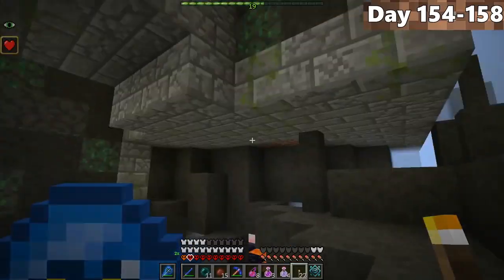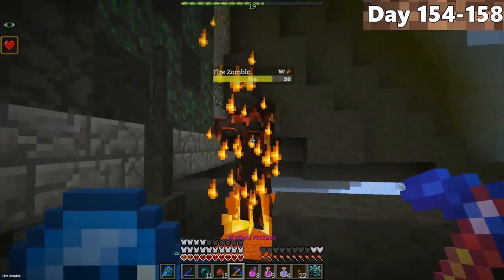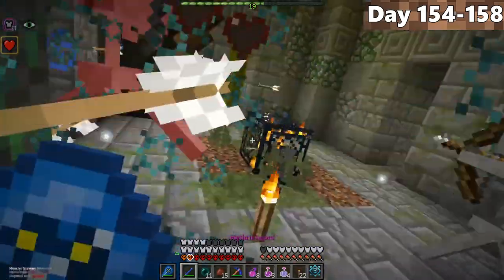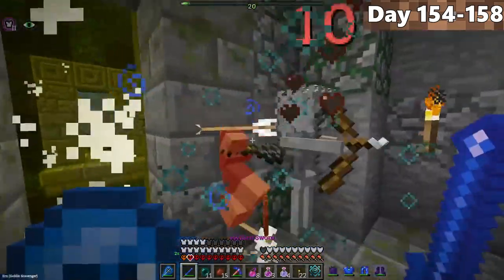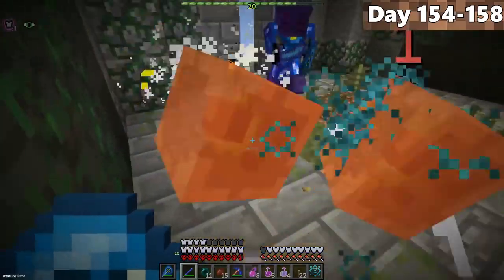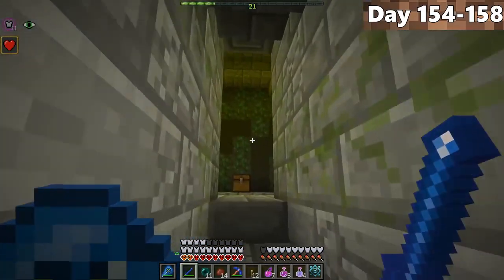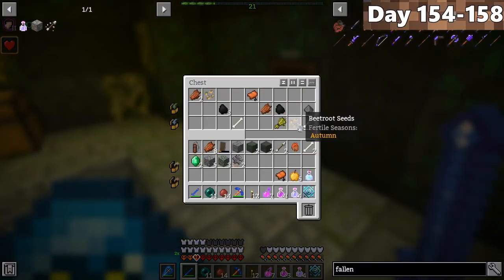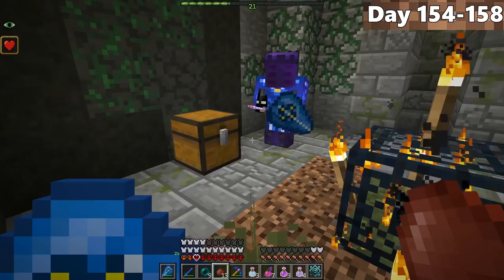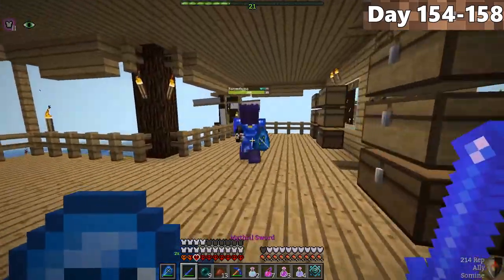From days 154 to 158, Forrest and I were looking for a skeleton lord. Although we didn't find one, we discovered a stronghold and investigated. Inside we heard arrows — two skeletons were fighting each other. We took them down and mined the skeleton spawner for experience. Shortly after, a treasure slime jumped on us — every one of them dropped tons of golden apples, which was a great bonus. Continuing through, we found a room with two chests containing wormhole potions and a return potion. We'd never tried a return home potion before — and it worked, bringing us right back home.